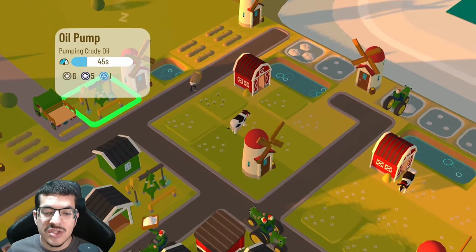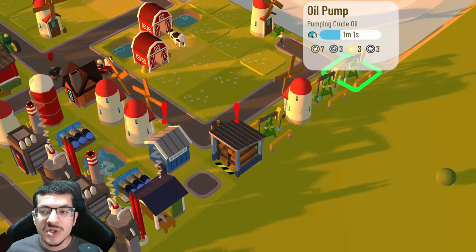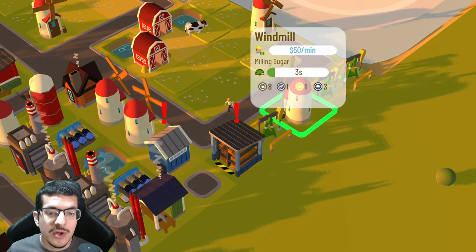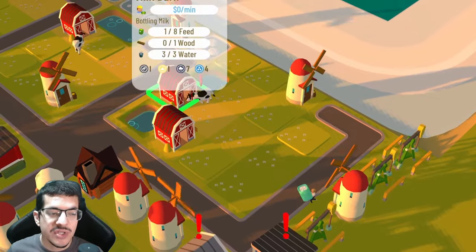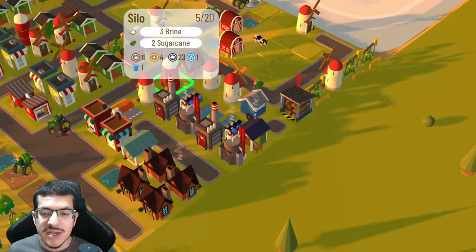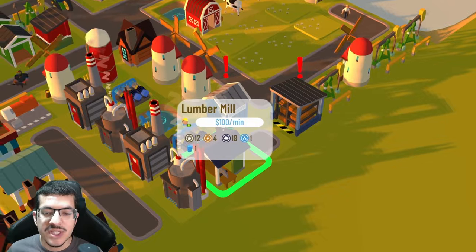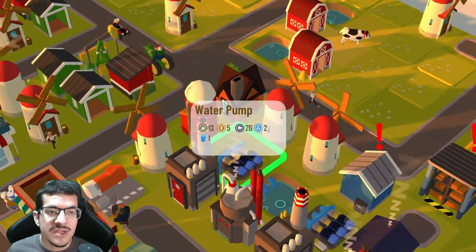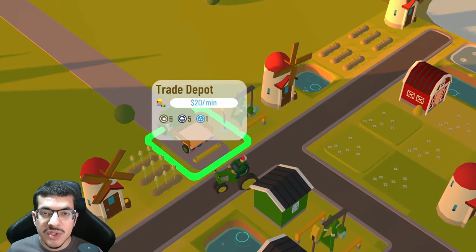Oil pumps cast three dirty but no shade, so it's convenient to place them near windmills since we don't want buildings casting shade and slowing them down. We do have to be careful not to put them too close to any milk barns. We also have a lumber mill for making lumber when building, but in the end you don't actually need it, so you could replace it for something else.